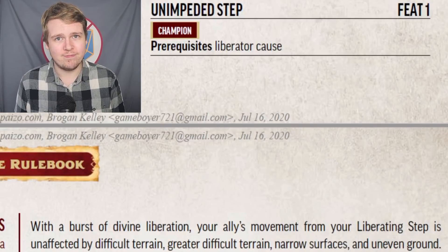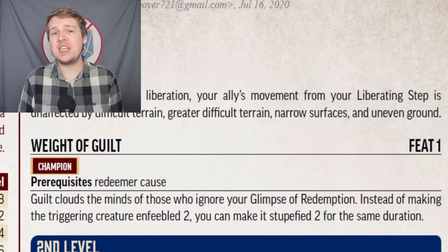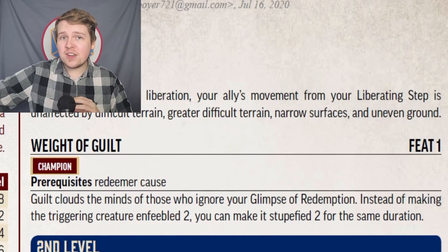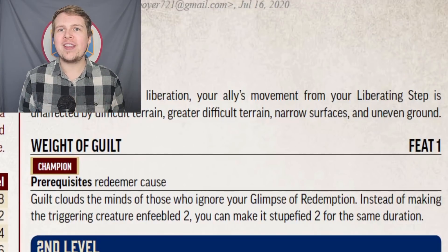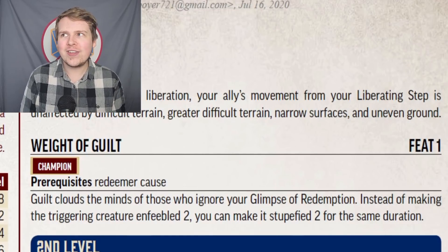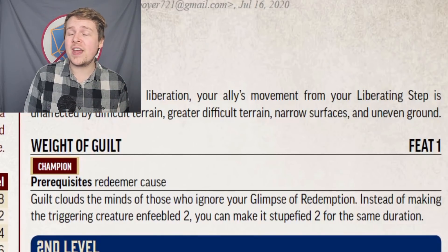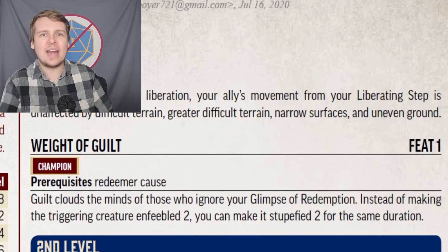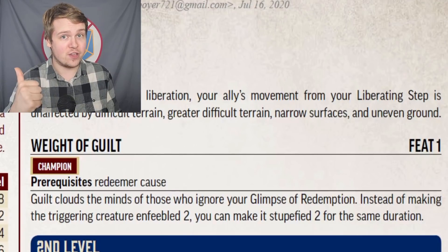Weight of Guilt is no contest the single best first level feat in the core rulebook. The Redeemer upgrades their reaction — now instead of only inflicting Enfeebled, this can now inflict Enfeebled or Stupefied. So if you're fighting a spellcaster and they're still within reach of you and your ally to activate your reaction, Enfeebling a spellcaster isn't going to be super helpful, but if you can Stupefy them, that increases the chance of them failing a spell and gives them a minus to all of their intelligence, wisdom, and charisma-based checks and DCs. Very good.